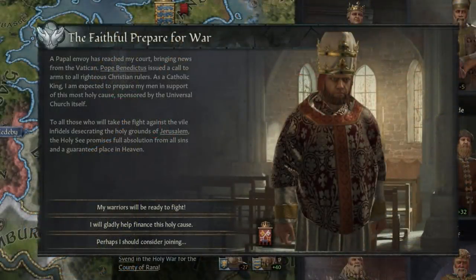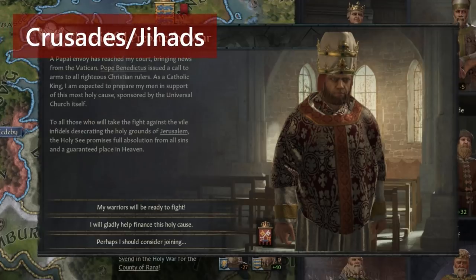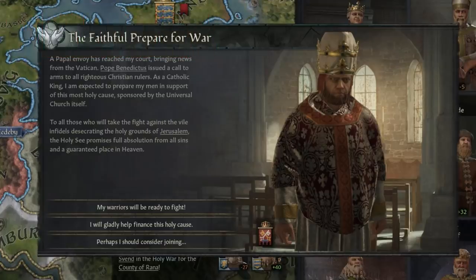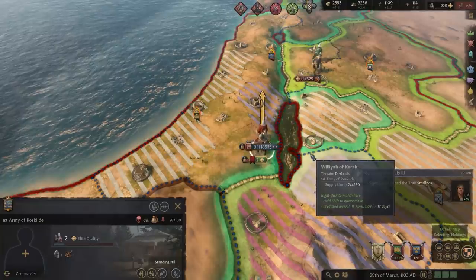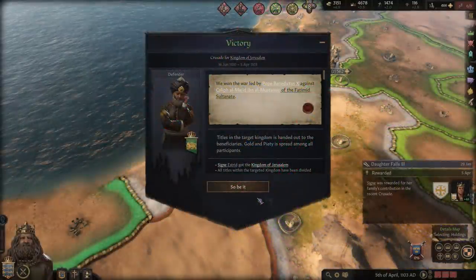Hooks can be used to force through many interactions like marriage proposals and feudal contract changes. Depending on your ruler's faith, you can join religious wars like crusades or jihads. When a crusade or jihad is declared, you will have an option to ask to join. These wars are usually over a specific target that your army can help take, and by accomplishing the crusade or jihad, you can potentially gain a lot of wealth and piety.